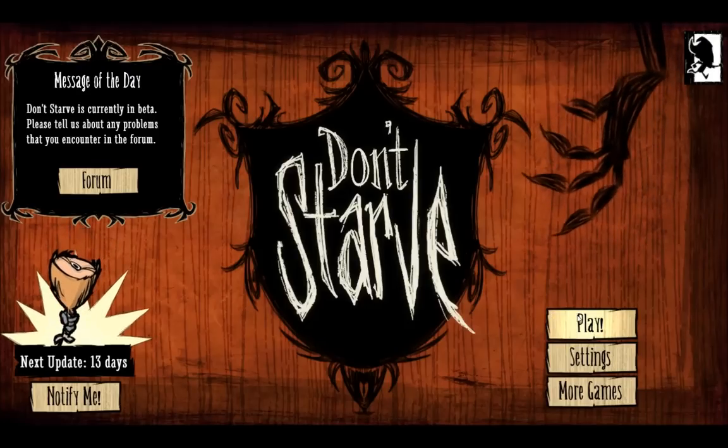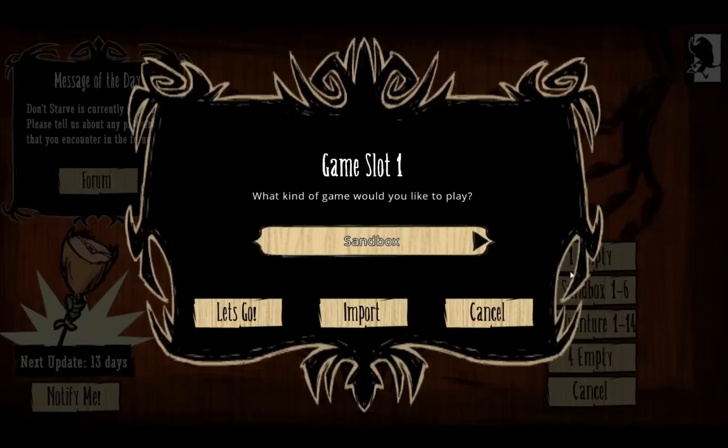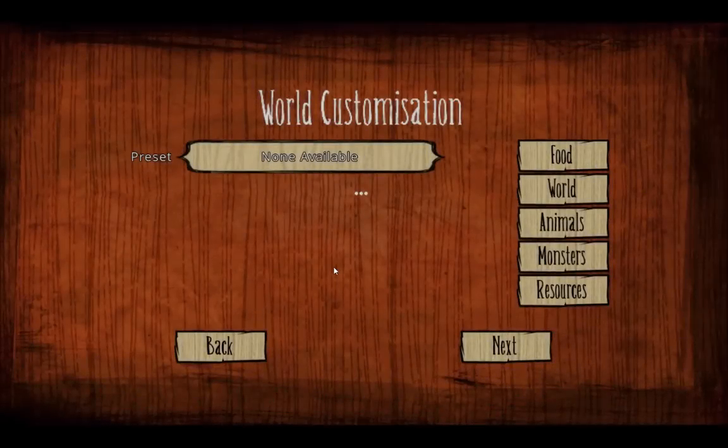What we're going to do now is go to play, and I think what we shall do is go to a new empty world. You can see I've got other games going — just playing around with the different modes — and I think what we'll do is a custom... Let's do a sandbox custom game, there we are.